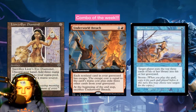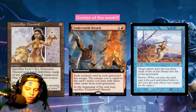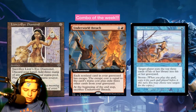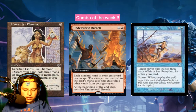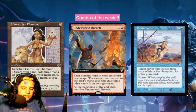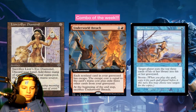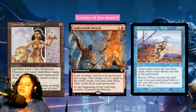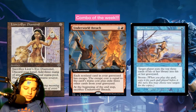After milling yourself infinitely, you can play something like Thassa's Oracle, or Laboratory Maniac, or Jace, Wielder of Mysteries, and you just win. Not instantly with Laboratory Maniac, but instantly with Thassa's Oracle, and semi-instantly with Jace since you can draw a card with his plus-one ability. It's literally just a Fblthp scour.